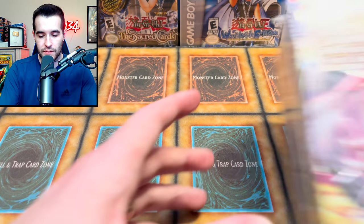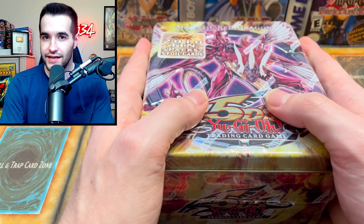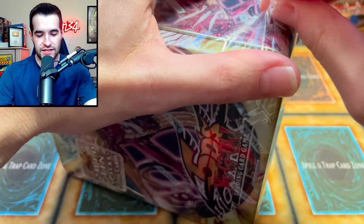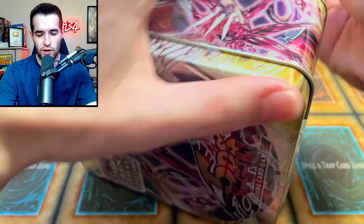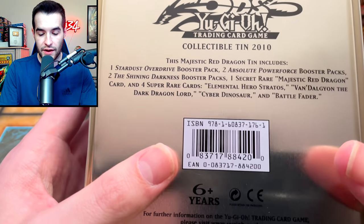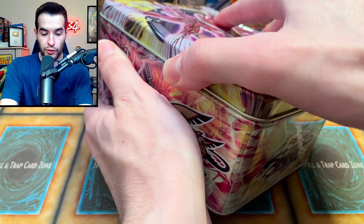We have one final item — Majestic Red Dragon 2010 tin. Inside: one Stardust Overdrive pack, two Absolute Power Force, two Shining Darkness, and one Secret Rare Majestic Red with four Super Rares. Let's see what's new in 2010 — been a long time since then.